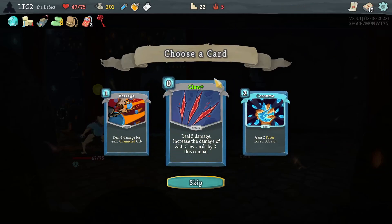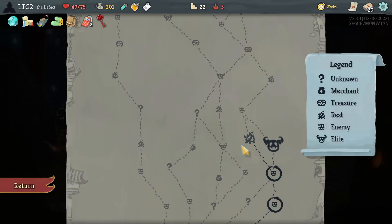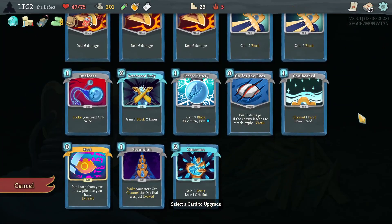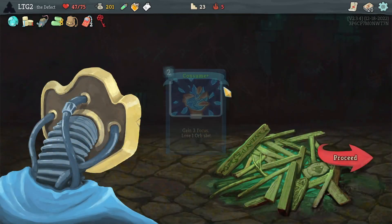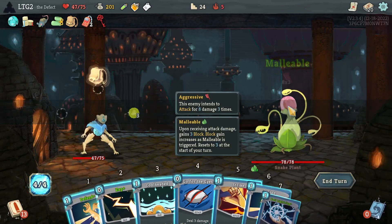Claw plus Consume — we're going to take Consume. Probably going to upgrade Consume, and then look for more orb slots and focus. But I just found some focus.